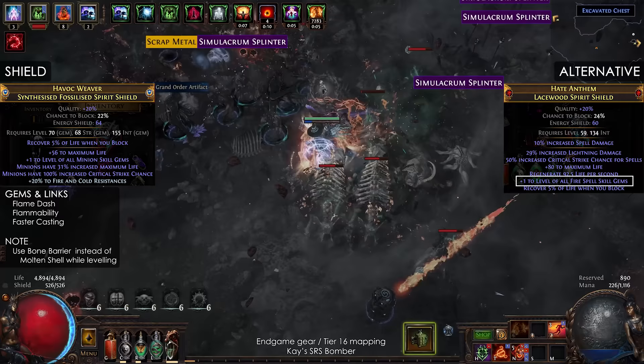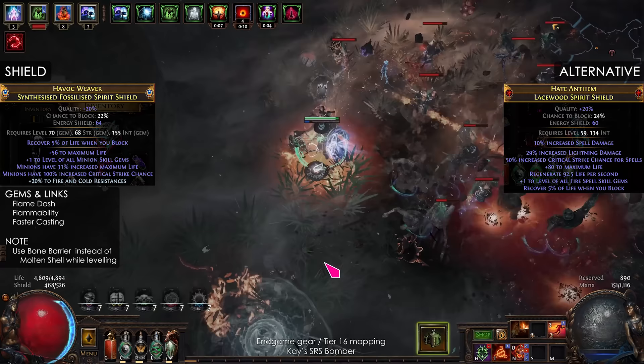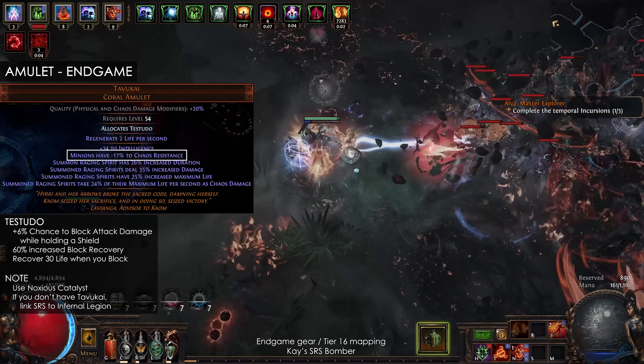For the shield, use a Fossilized Spirits Shield so you can get plus 1 to Minions, or a normal Intelligence Shield for plus 1 to Fire Gems. For survivability, get Life Recovery on Block. The gems are Flame Dash, Flammability, and Faster Casting.